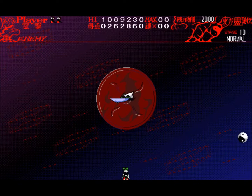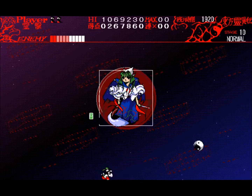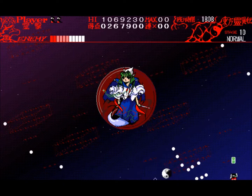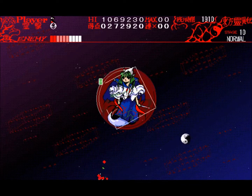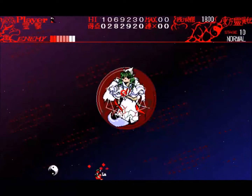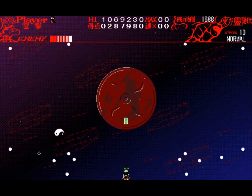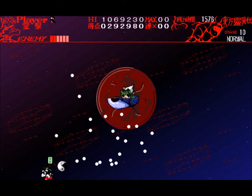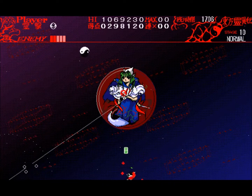Now for a boss fight — it's Mima. This is the first appearance of Mima. I didn't have any bombs; that's why it wasn't working. I was really confused as to why my bombs weren't firing when I was trying to use them. That was really stupid of me — I should have saved my bomb for when I was at no lives.